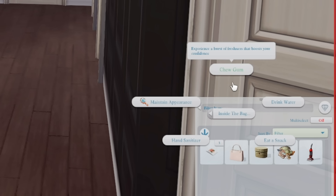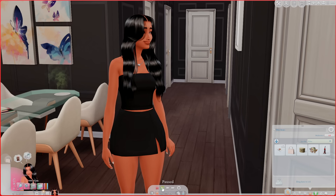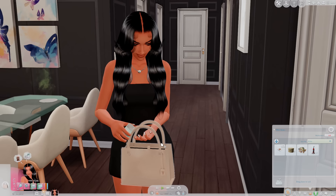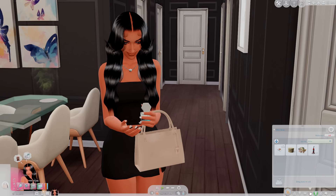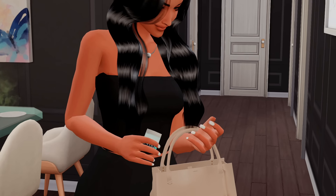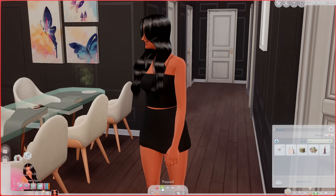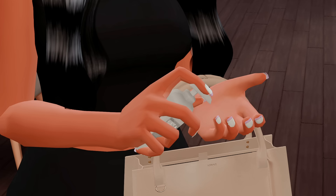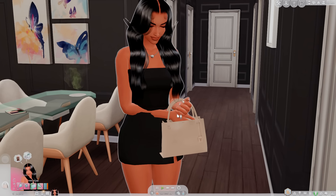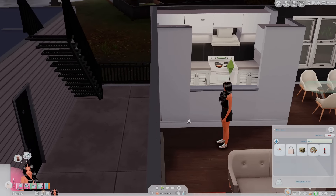You can also choose to chew gum, drink some water, or maintain your appearance for touch-ups. I love the sound effects too — she actually got some gum and she's actually chewing! For the hand sanitizer, that is a full bottle she pulled out — she's about to rub her hands.